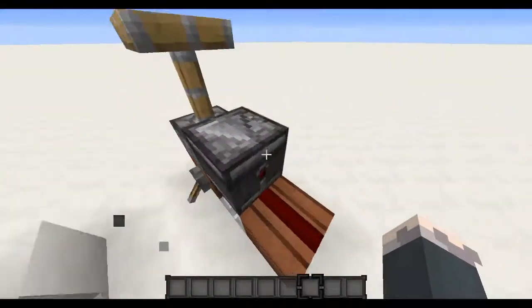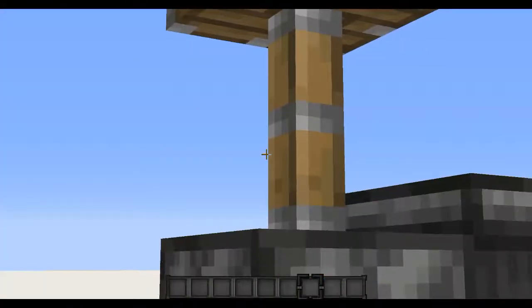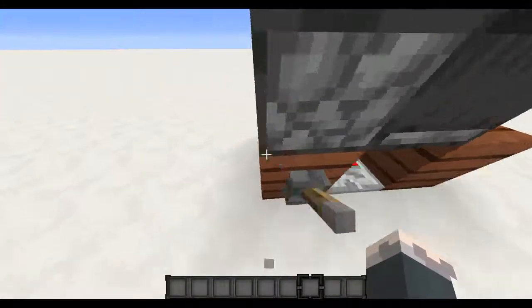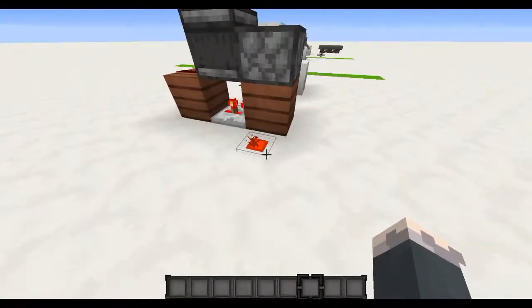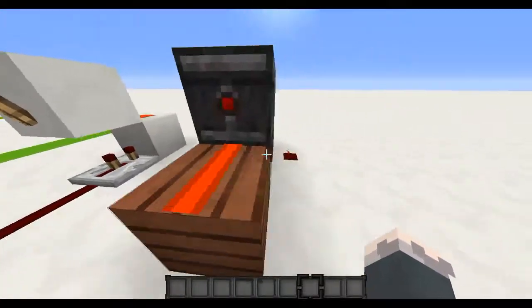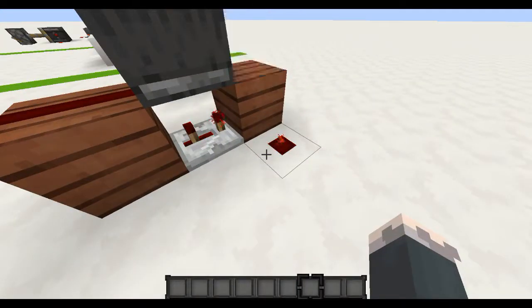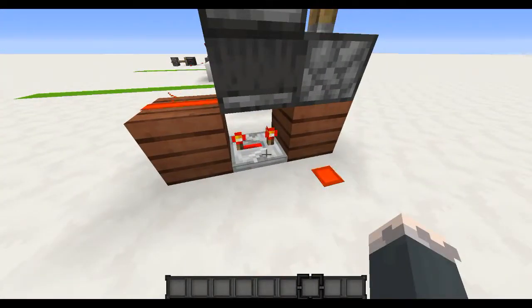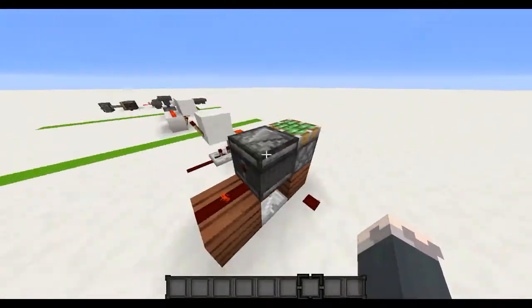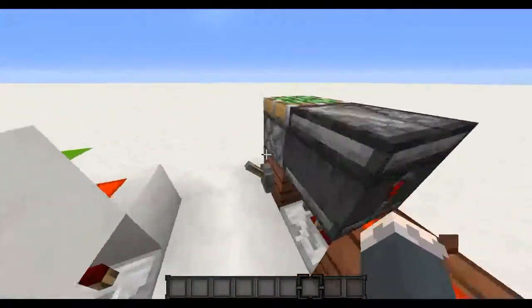We're going to start with the ones where you can set the speed. These are really odd clocks that I made up, but they work. This one's loud but it still functions. The redstone dust right here is basically the output, and you can see that by increasing the repeater you make it slower and slower, or really fast. You can toggle it on and off with this lever.